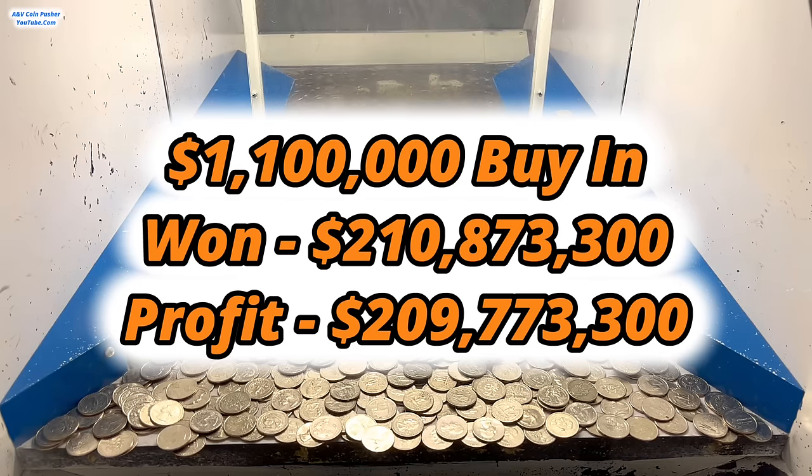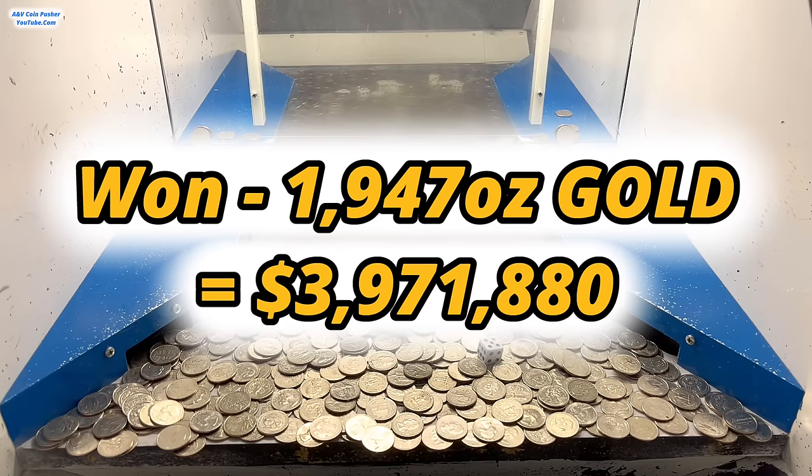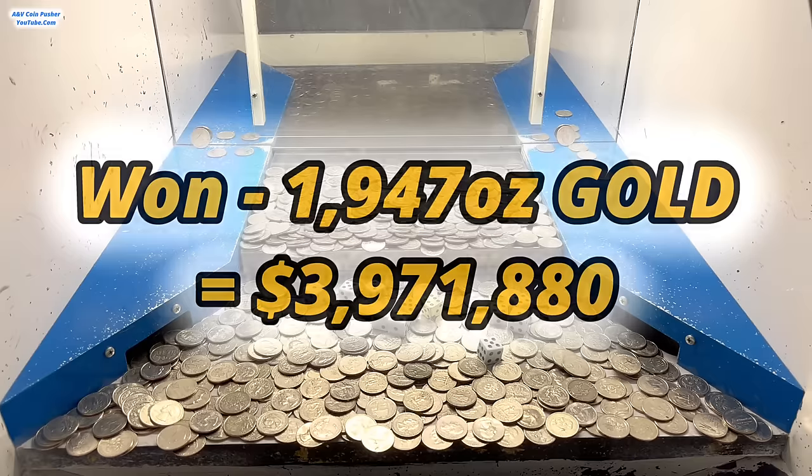Oh my goodness, I'm literally shaking right now — this is absolutely insane. I was not expecting to make anywhere near that amount of money today, especially considering the buy-in was only a million dollars. We hit the mega jackpot! We also won 177 ounces of gold, and the gold dice totaled up to 11, so multiplied that gives 1,947 ounces of gold. At a spot price of about $2,040 an ounce, that's an extra three million nine hundred and seventy one thousand eight hundred and eighty dollars in gold — almost four times our buy-in just in gold bars alone.